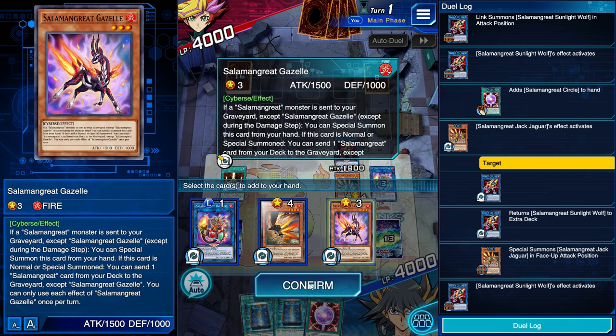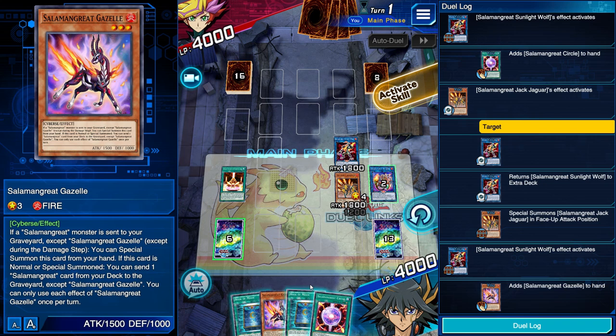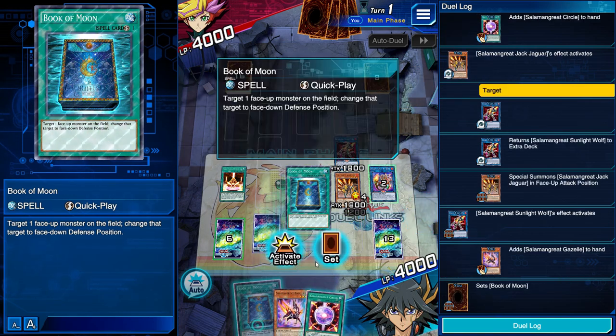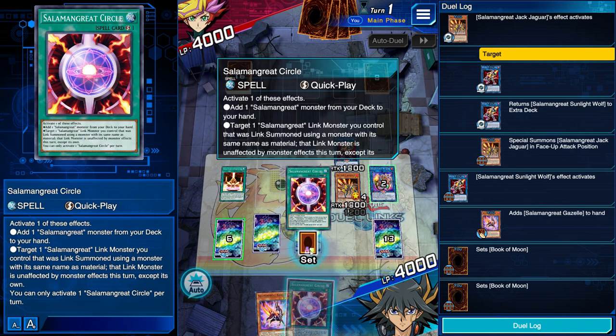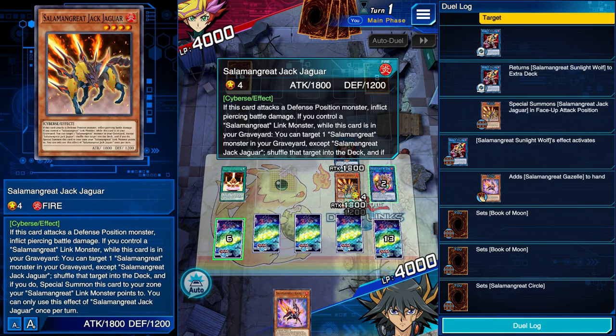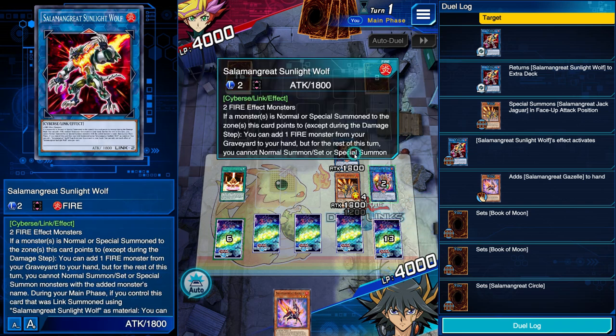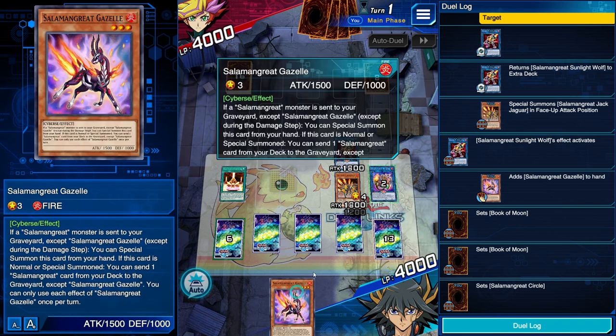We always add back the Gazelle because on our opponent's turn, if they get rid of one of our Salamangreat cards, we could trigger the Gazelle effect again to summon itself and send another Salamangreat to the Graveyard. If we only had Falco and Circle as our starting two monsters, we would turn them into Balelynx, get a Jack Jaguar in grave and a Circle, with a Gazelle in hand — this is generally what we always do every single time. As long as we have access to a Gazelle and another monster, we're going to be able to set up this field. What I'm accomplishing: I have Balelynx here to protect our monsters, Sunlight Wolf on the field, and Jack Jaguar in the graveyard for follow-up plays.